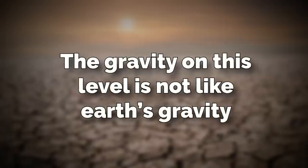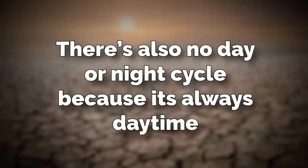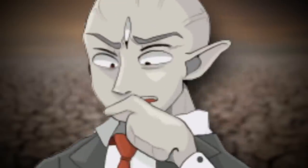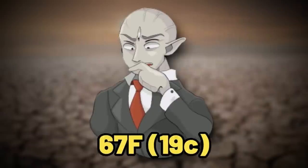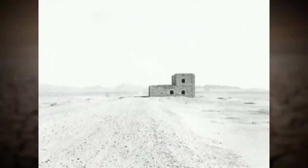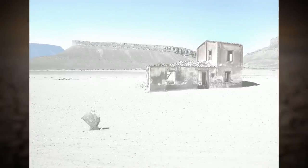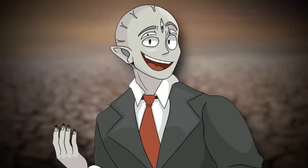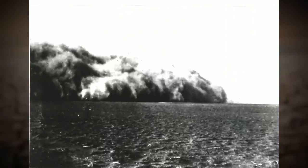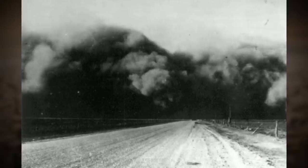The gravity on this level is not like Earth's gravity — it's estimated to be about 40% less. There is also no day or night cycle, because it's always daytime. Even though the sun is always out, the level is actually a pretty nice temperature, staying around 67 degrees Fahrenheit or 19 degrees Celsius. There is absolutely no weather here — no rain, no clouds, no hail, nothing. The only thing that is here is wind sometimes, and this wind can either be a soft breeze or blow into huge gusts, and sometimes it's even strong enough to pick up concrete particles and cause a huge dust storm.